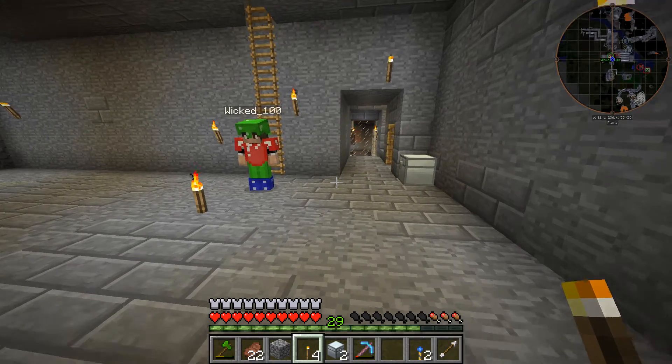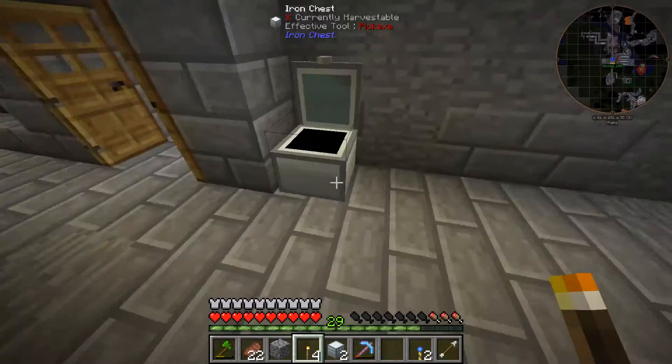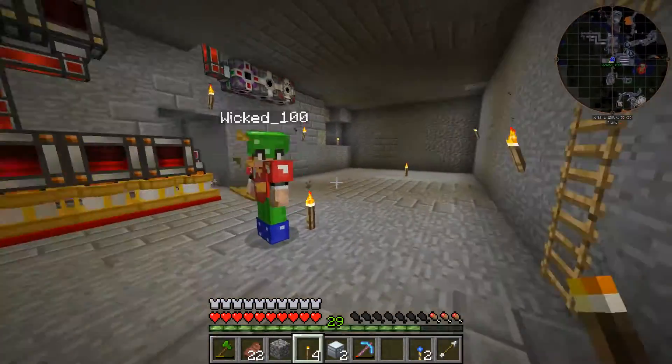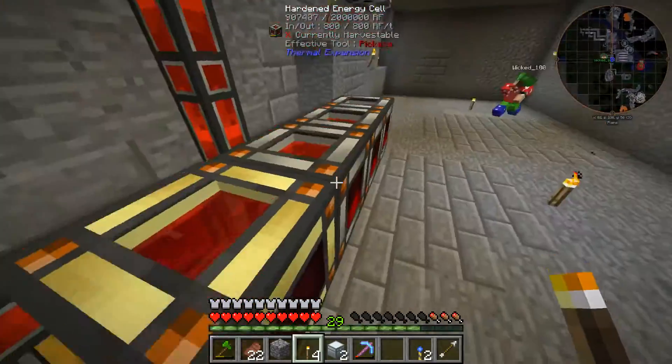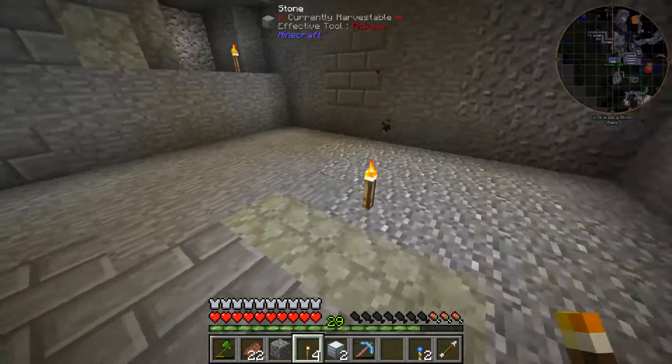Hello everybody and welcome back to Minecraft FitBeast Inventions. My name is Twisted. I'm here with the one and only Demolition Master Wicked. Today we have a lot more room here and it looks a bit nicer. Thank you Wicked for doing a good job here. I said Demolition Master because we're going to make big reactors.